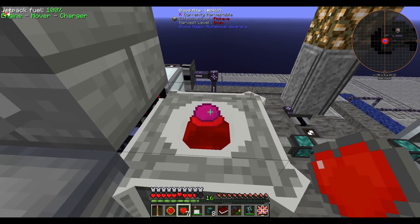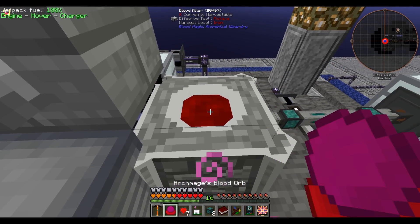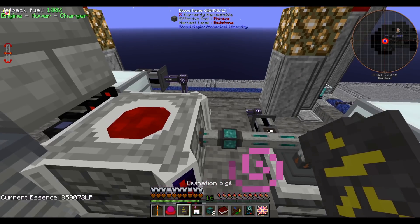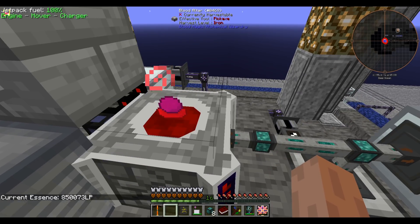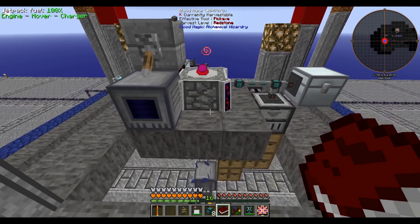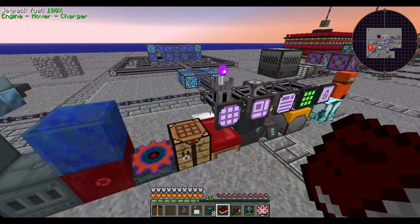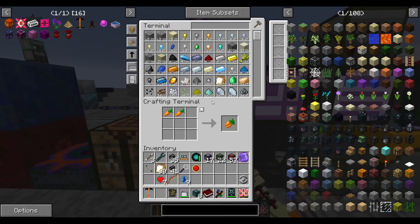A more sane option would have been to upgrade the altar with functional runes so I didn't have to help fill it the whole time, but I don't believe in sane options. This now means our life network can hold around 10 million LP. Let's start charging our altar towards that. On second thought, generating 10 million LP without any functional runes is going to take forever, so let's put some functional runes on the altar first — runes of sacrifice and speed.